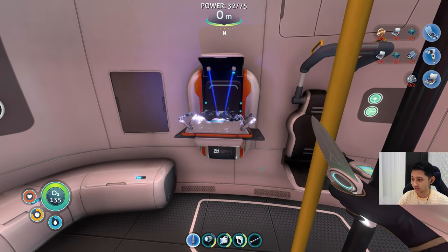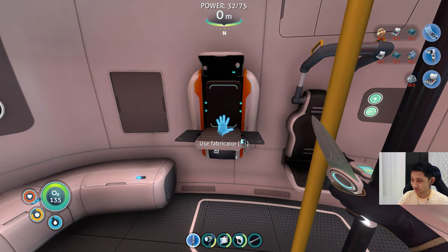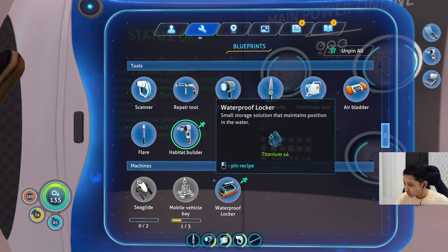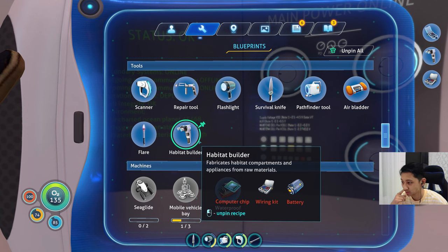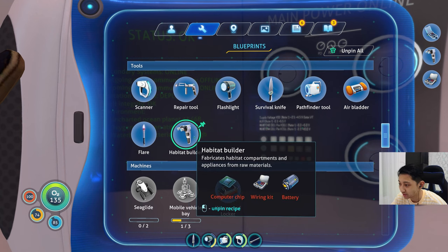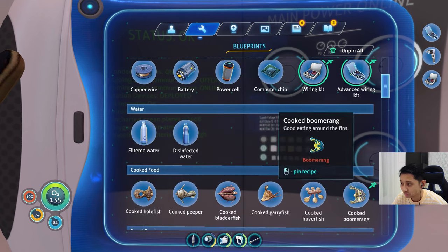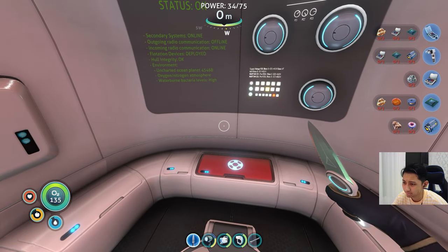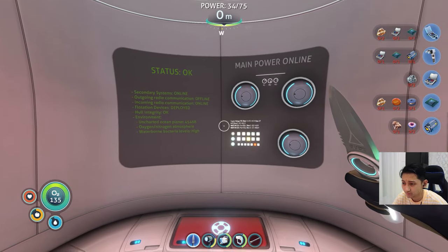I have made a lot of titanium because I thought I could start base building, but it seems I can't - because I need to find out what these are. Habitat building - this is what I need. Habitat compartments: computer chip, wiring kit, and battery. Got the gold - but I only have one, not two.